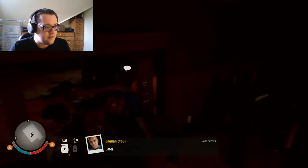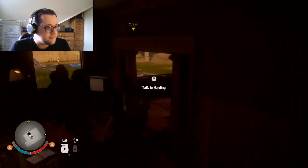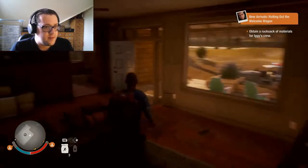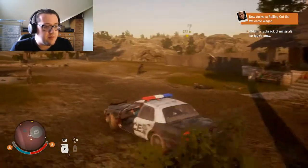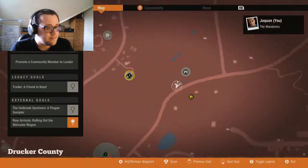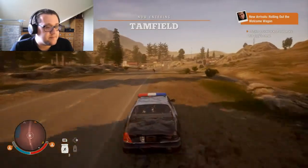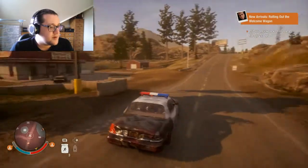Iggy. This might take a bit of explaining. What? We're setting up a new base but you guys are hogging the supplies. Okay, hang on. This might take a bit of explaining. Explain it then. You guys are hogging the supplies. Yeah sure. Obtain a rucksack of materials for Iggy's crew. That's your zombie problem, deal with it. We're doing this again. Except I've definitely absolutely learned my lesson this time. Most likely. Maybe.